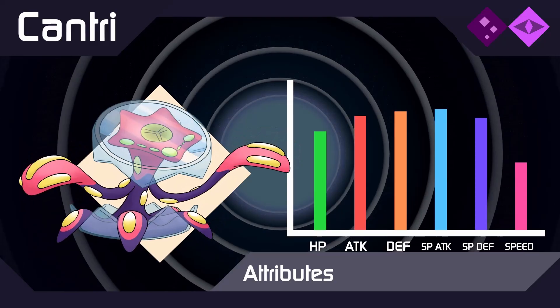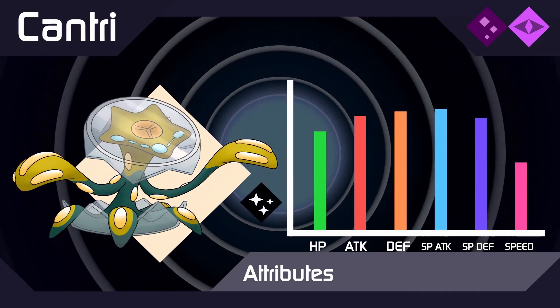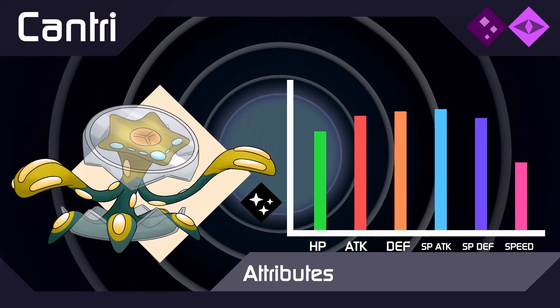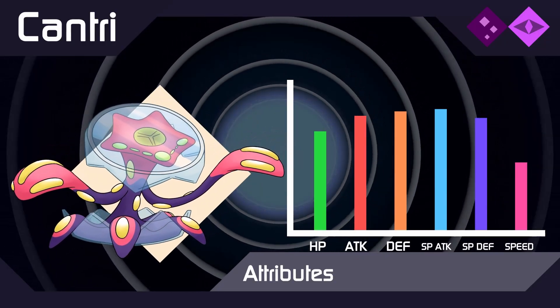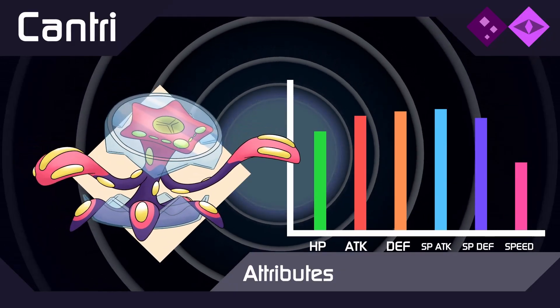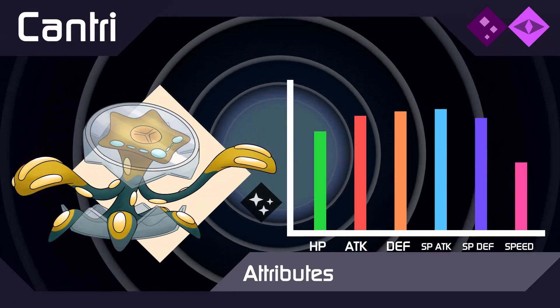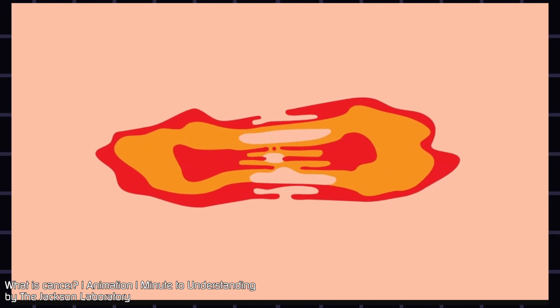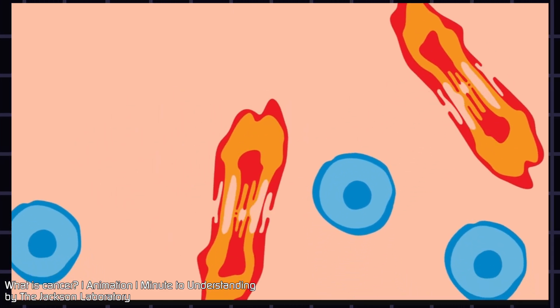Cantree is a petri dish experiment gone wrong, as a collection of different colonies have joined together to become one mind. I think this is one of the first Zodiac Beasts I made, so this was before I wanted them to cover niche topics, but I do like the design I ended up with. And please, as always, check out the description for more videos that go over today's topics in more detail.